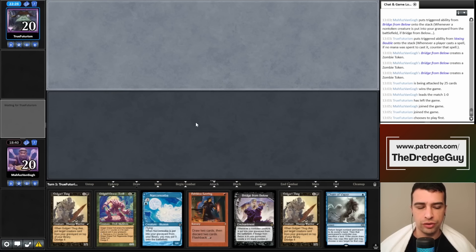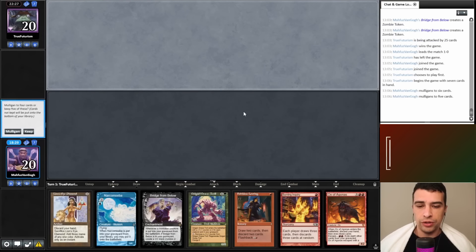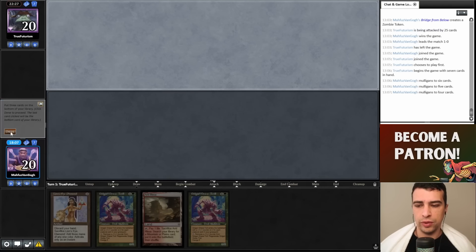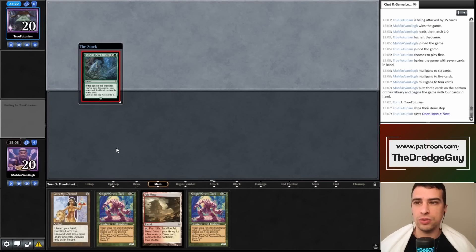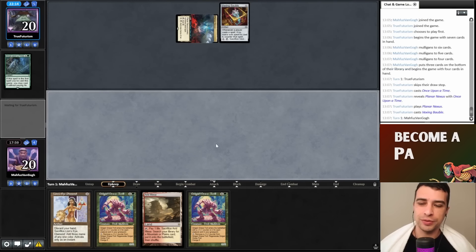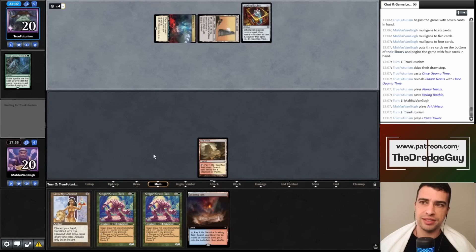Unfortunately this is a mulligan even on the draw — we have only 14 lands and this Narcomoeba isn't a land. We have an answer to Leyline but also a possible Leyline from them, and ways to build our graveyard. My opponent decides to keep seven. We mulligan to five — we need a land. My opponent kept seven, possibly without Leyline of the Void. We probably need to go to four.